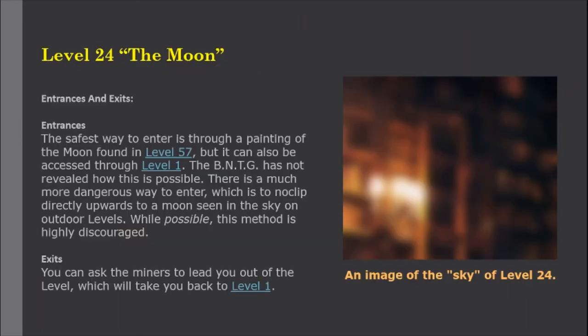Entrances: The safest way to enter is through a painting of the moon found in Level 57, but it can also be accessed through Level 1 — the BNTG has not revealed how this is possible. There is a much more dangerous way to enter, which is to noclip directly upwards to a moon seen in the sky in outdoor levels. While possible, this method is highly discouraged.